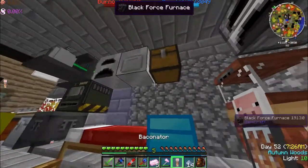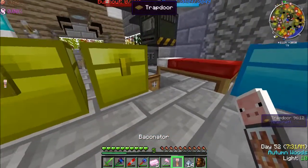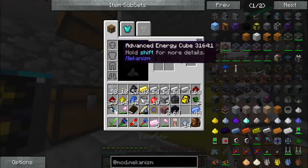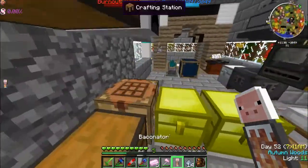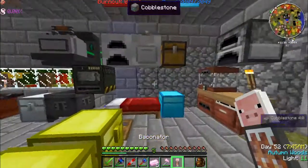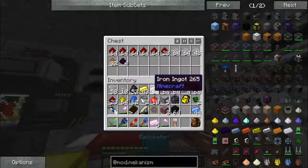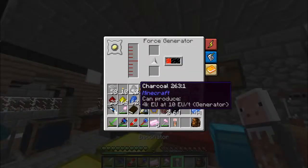Why can't we crush it, I wonder? Now that the obsidian dust is coming, let's see — seven atomic cores. We got our osmium dust that we needed, so that can go there. Now we're waiting on our obsidian dust, which will speed up soon. We need more power.